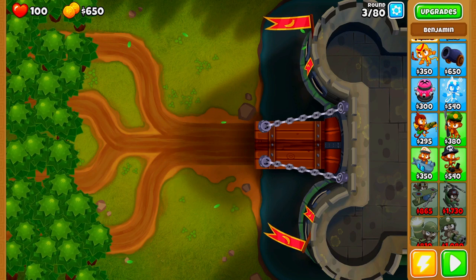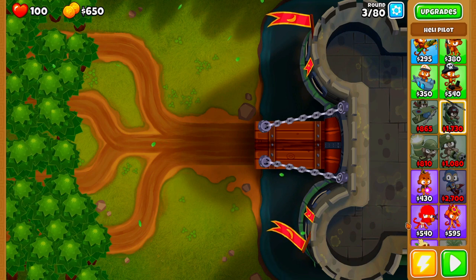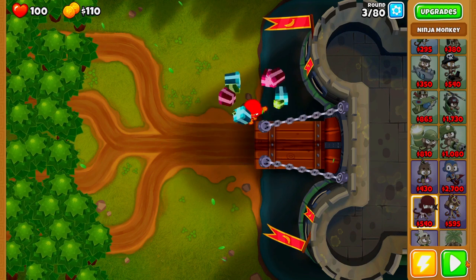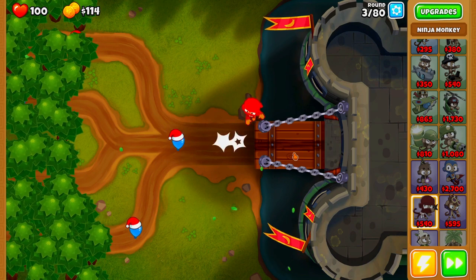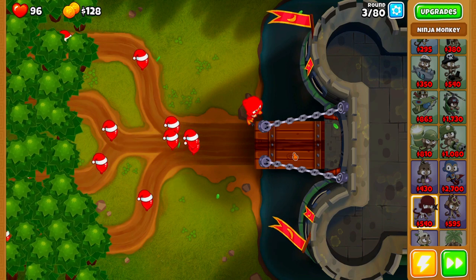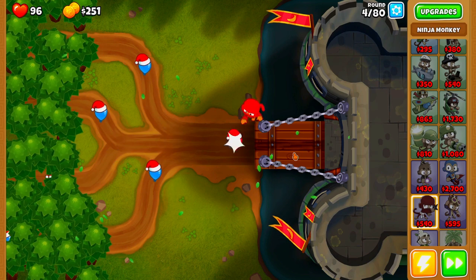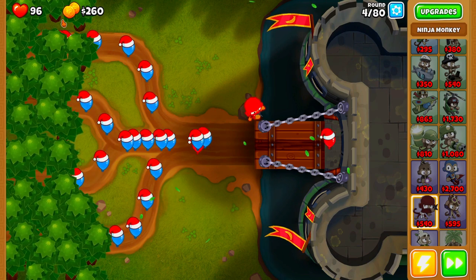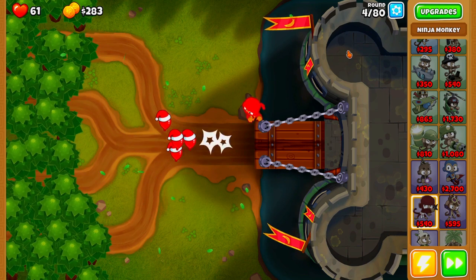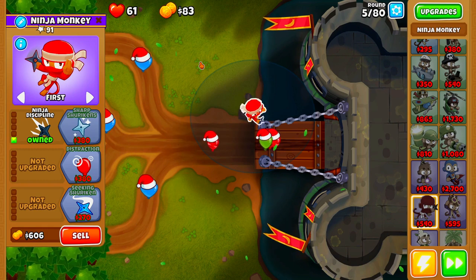Here we are on Dark Castle Alternate Bloons Rounds. The first thing we're going to be starting off with is a Ninja Monkey, placing it right here in the bottom corner. Before we get too far along in this guide, if you guys have any Monkey Knowledge whatsoever, make sure you turn it on because it will make this guide 112% easier, especially if you have spikes at the end of the road and the mana shield, plus all the buffs that make your hero cheaper and start him off at level 3.